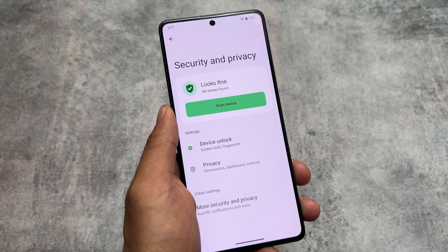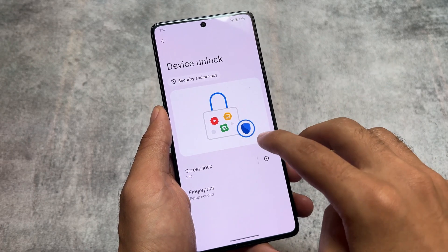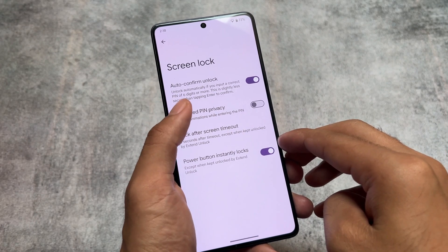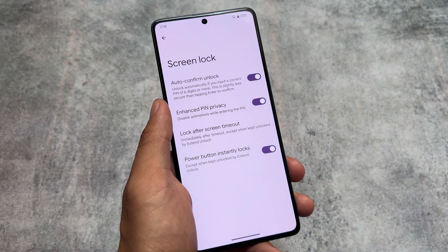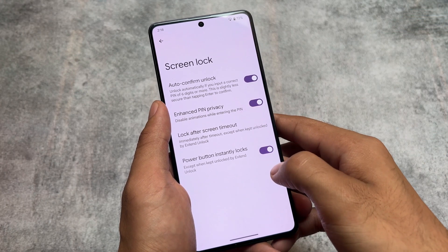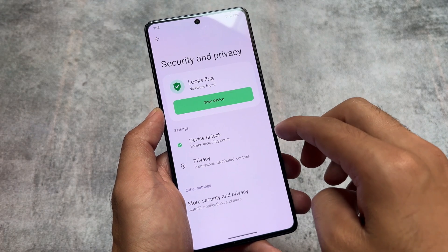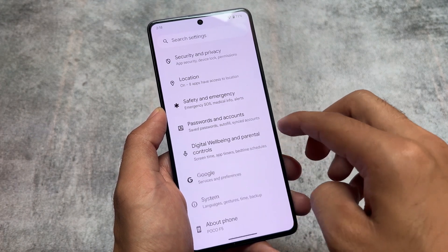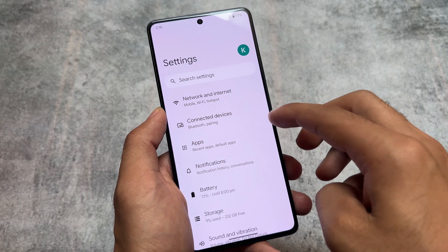Fingerprint unlock is available in the security section. Face unlock is not present yet — you may have to wait at least a month, and it might come with the next security patch update, though that's not confirmed. The screen lock section has all the same features including auto confirm unlock, which is officially available in Android 14, so this is not device-specific or ROM-specific.